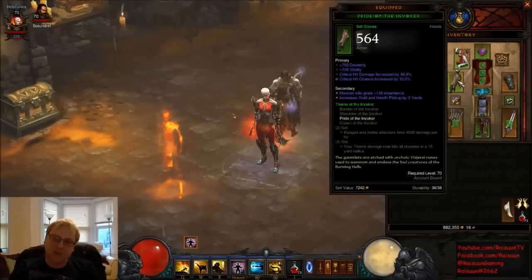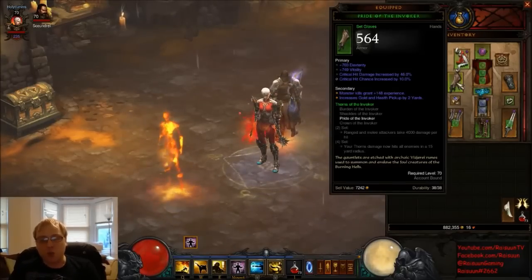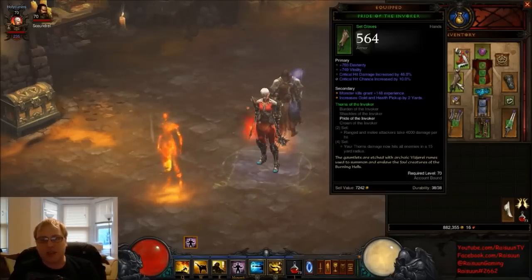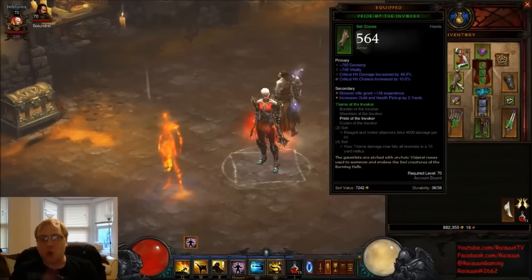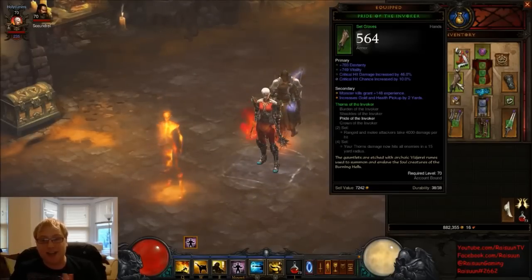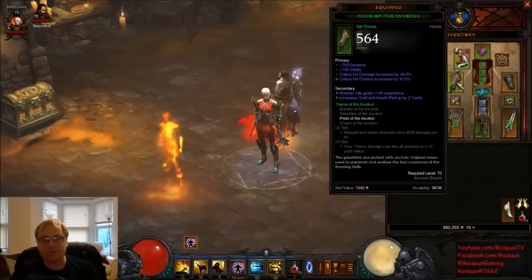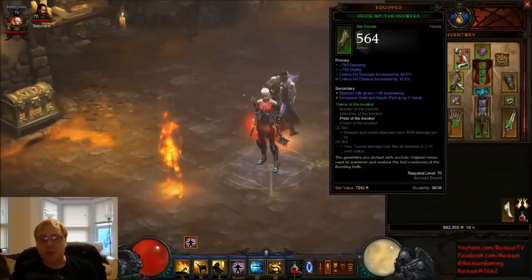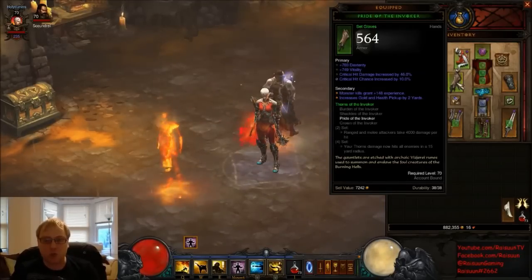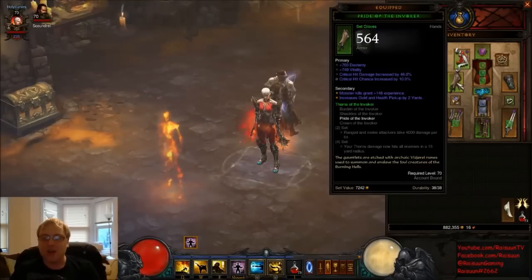I'm currently using Pride of the Invoker gloves — a really good roll with lots of dexterity, vitality, crit hit damage, and max crit hit chance. But for a Fire Monk you definitely want Mage Fist. It's the only gloves in the game that roll five primary properties, one of which is guaranteed to be fire skill damage. Out of the other four, you ideally want dexterity, vitality, crit hit damage, and crit hit chance. If your vitality is fine, you can sacrifice it for attack speed to get trifecta gloves. Mage Fist have the potential to be absolutely fantastic.